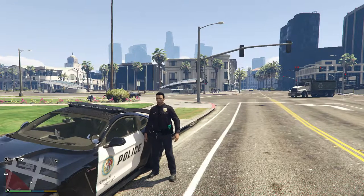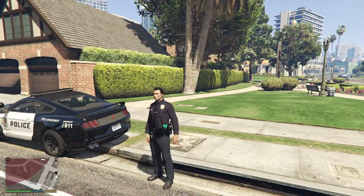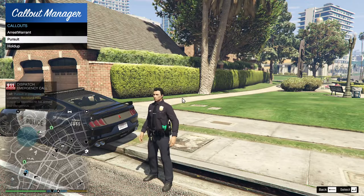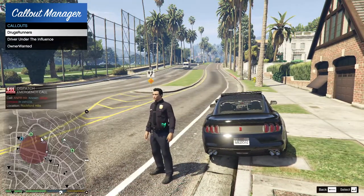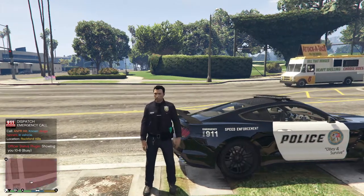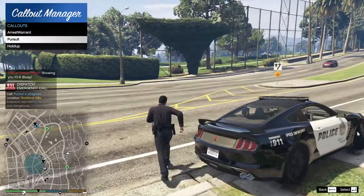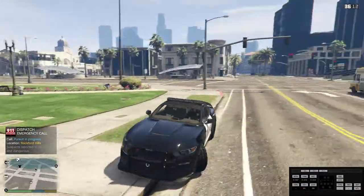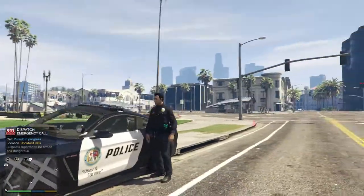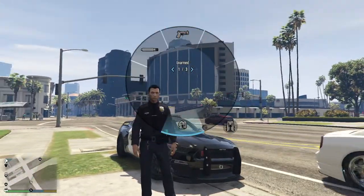The next one is a great one — it's called Callout Manager. I don't know what the default button is but you can change it; I have it set to F10. So you can basically force a callout: LSPD First Response, and then you can put like 'pursue' and there will come a pursuit, or traffic release, or whatever callout packs you have. You just press A and then press Y to accept it, and then you get to the callout. It's great if you want to test out a specific callout pack. Really great plugin. Let's go over some more.